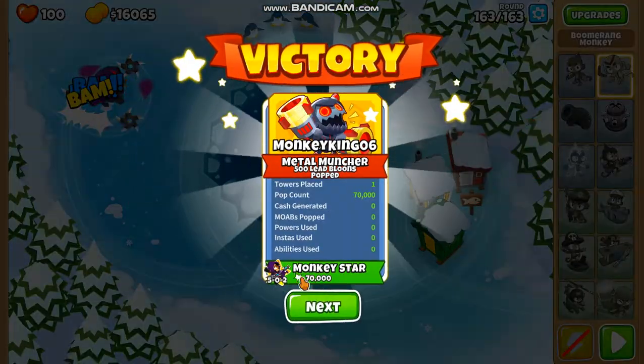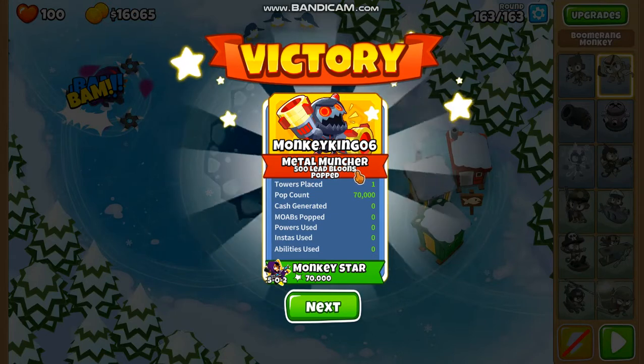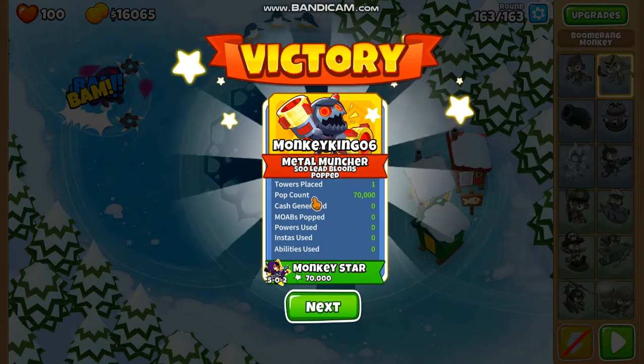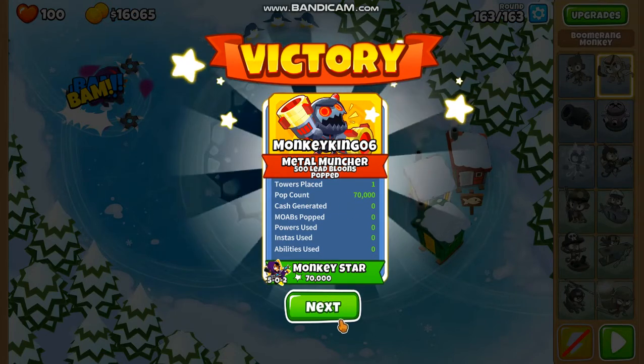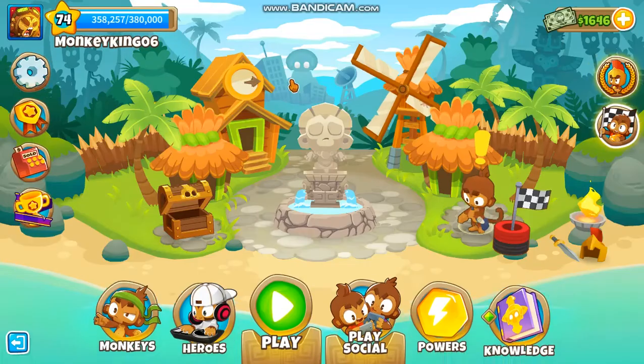Fortified regrowth, some ceramic camo — very annoying. Metal Muncher: 500 lead balloons popped. There's 70,000 total. I got no rewards because I already did the 70,000 pops on that one.